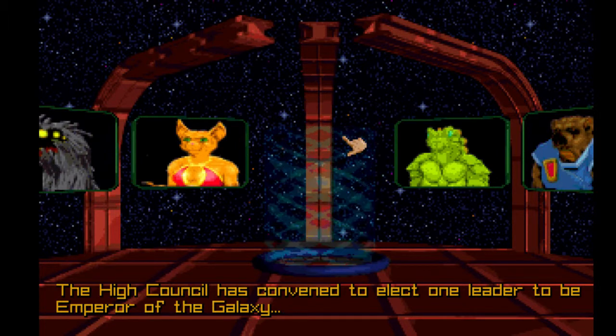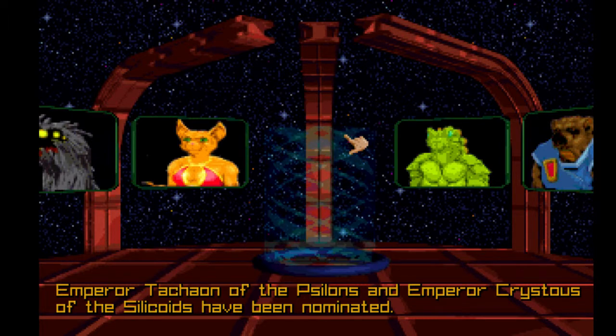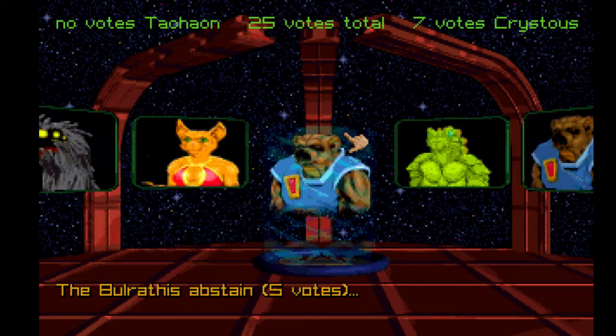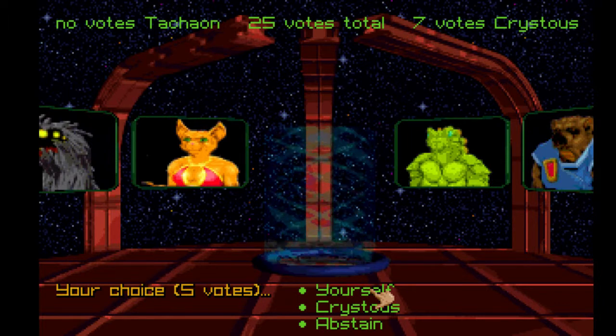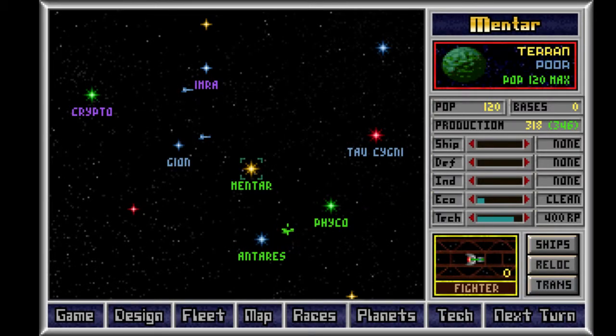The High Council has convened. Emperor Takeon of the Cylons and Emperor Christus of the Silicoids nominated. Mershawns abstain, Sakura's abstain — everybody abstains. I can vote for myself. Wait, am I Takeon? That's nice — apparently I'm second in the galaxy. Good. Is this my whole attack fleet?